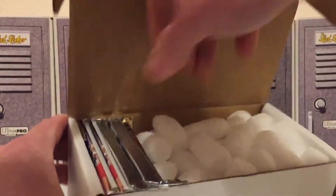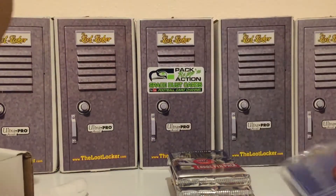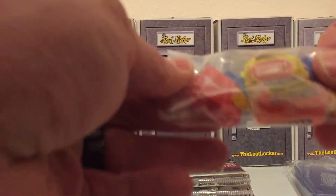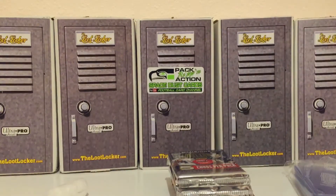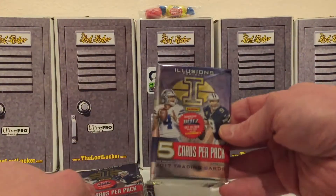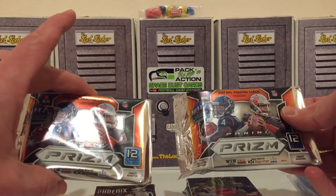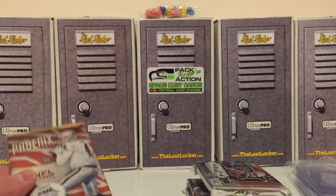Alright guys, so there's the layout: packs, sleeves, and top loaders. We got some watermelon bubble wrap and then it looks like an orange action - actually that's a red, so red, not bad, second best I would say. Let's check out the packs - we got one pack of Illusion, two packs of Illusion, two packs of Panini Prism, and then a 2017 Phoenix, so all these are 2017 high-end hobby packs.